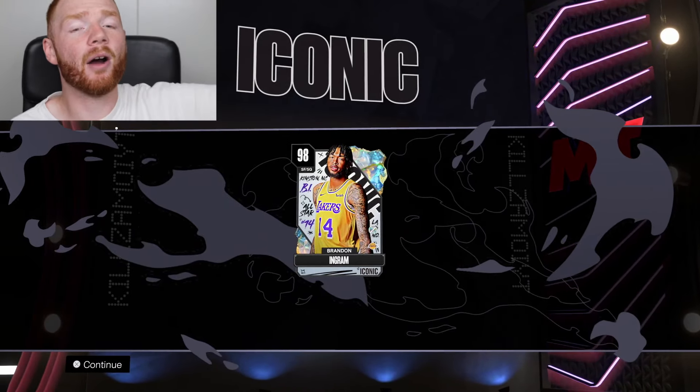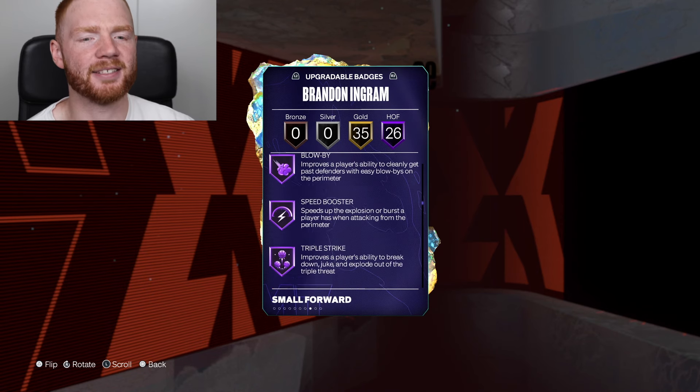Looking at the team right now, obviously it looks insane, but I think it's time to take out Paul George and replace him with Brandon Ingram. Let's check out this card's stats. He's 6'8 and can obviously do absolutely everything: 95 driving dunk, 94 ball handling. He's also got great defense, good athleticism, and then 26 Hall of Fame badges. Yeah, I'm actually pretty happy with getting this card.